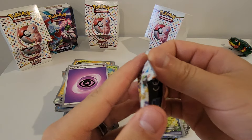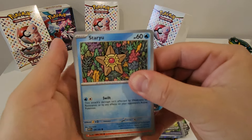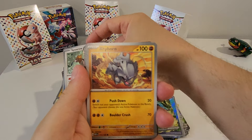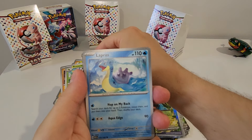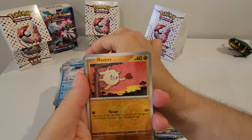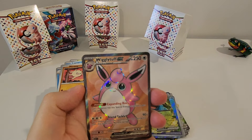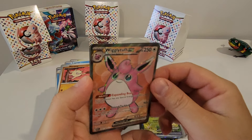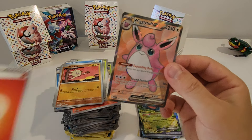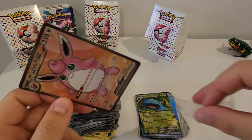Last pack magic — let's see if we can do something extraordinary. Staryu, Charmander, Spearow, Ryhorn, Butterfree, Lapras, Cycling Road, Jynx Reverse, Mankey Reverse. Hey, look at that — we've got a Wigglytuff EX Full Art! Yes! Another banger — super happy, that's another one I needed. I pulled out just enough sleeves!